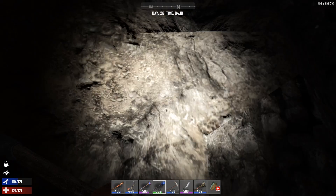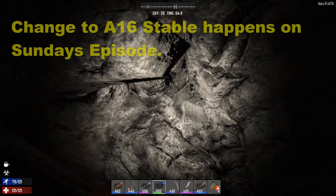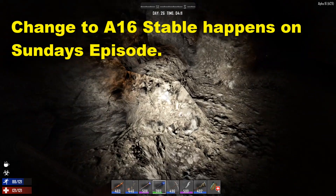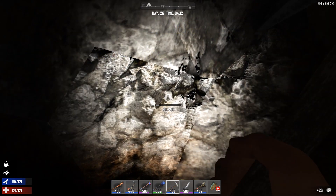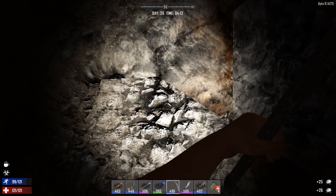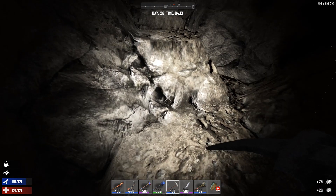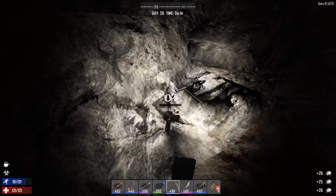Hello friends, welcome back to Seven Days to Die with your host Rongo. I found potassium nitrate finally — I'll show you where it is in a second. I've almost got a full stack, so I'm going to go ahead and do a full stack and then head back to the base. Very happy to have finally found this.